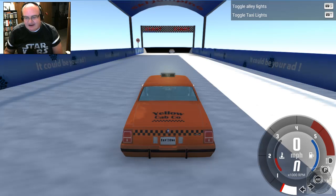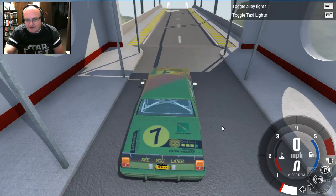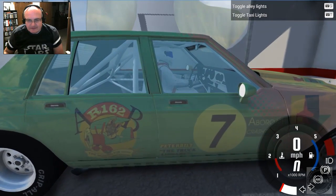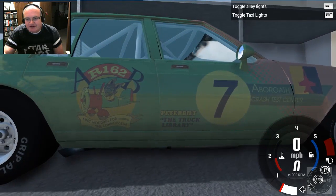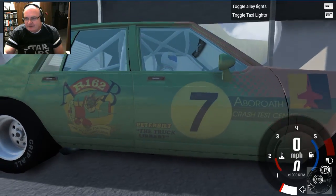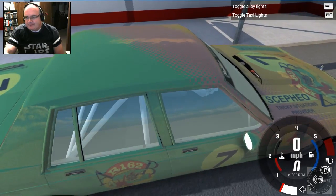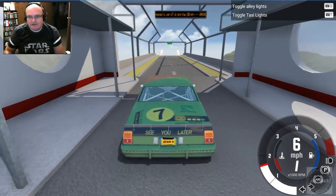Oh my gosh, that is so wicked. I say we try another map. Top Gear — oh hey, this one has a Stig? What? Here we go. Oh, with it — this is so... let's just go, I don't care.